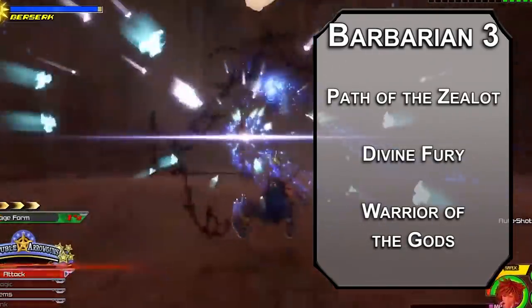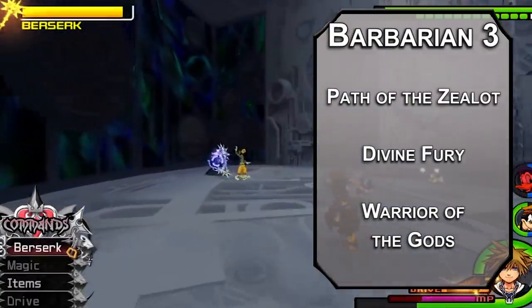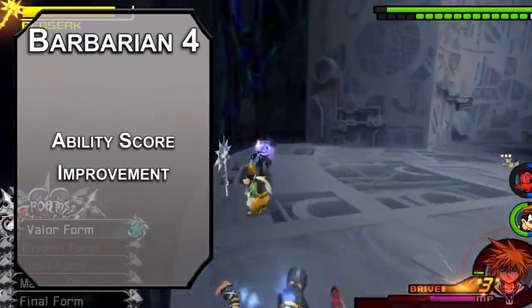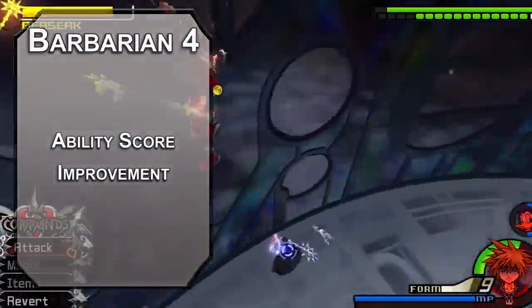By the way, just laying down a bold guess for future reference — Demix is the master of masters. If I'm right, this is evidence. If I'm wrong, nobody cares. Fourth level barbarians get an ability score improvement or a feat. I'm going to recommend capping your strength as quickly as possible. Hitting hard is fun. Not hitting hard is less fun.